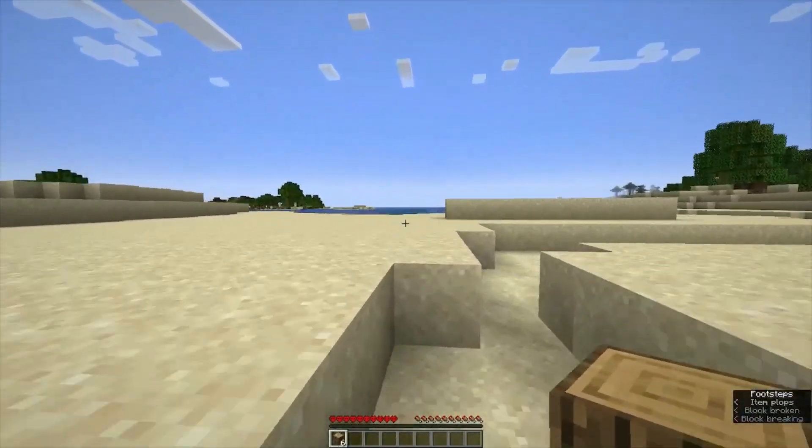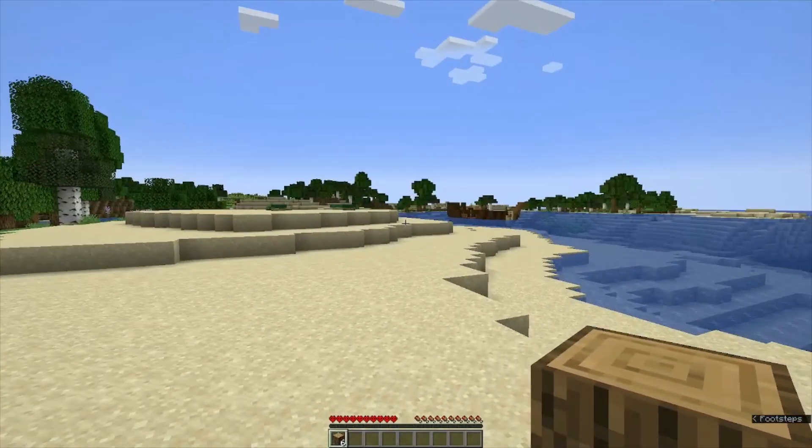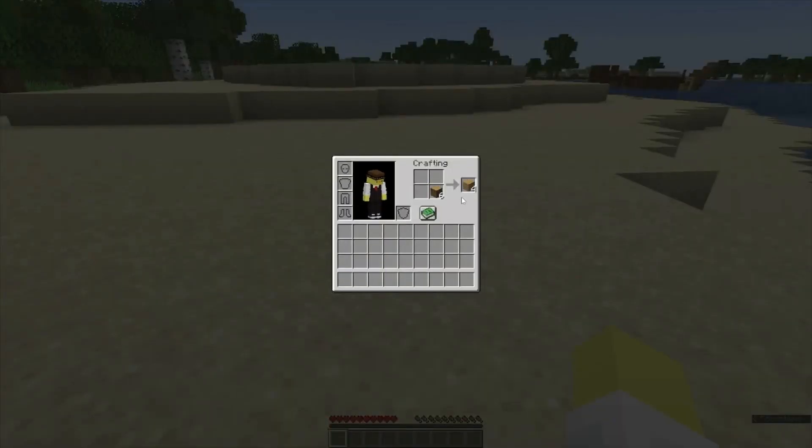I want to dig down for diamonds and obsidian, but I need to craft a book on the surface first. Oh there's a shipwreck — that's quite lucky. And there's some sugar cane there, but we might be able to get a book at the shipwreck.